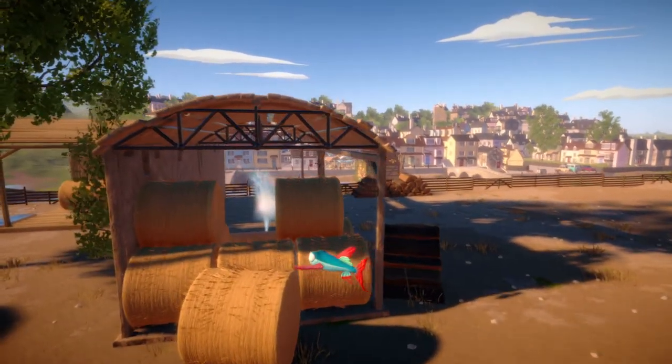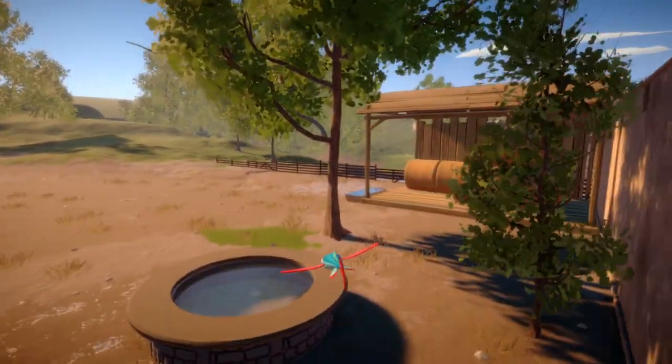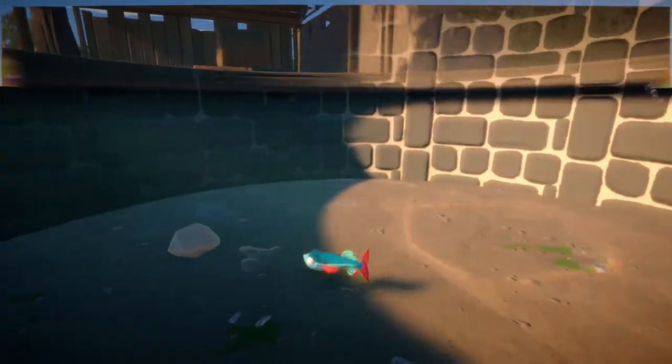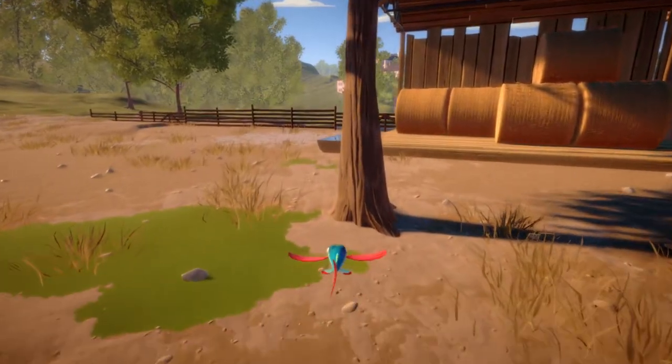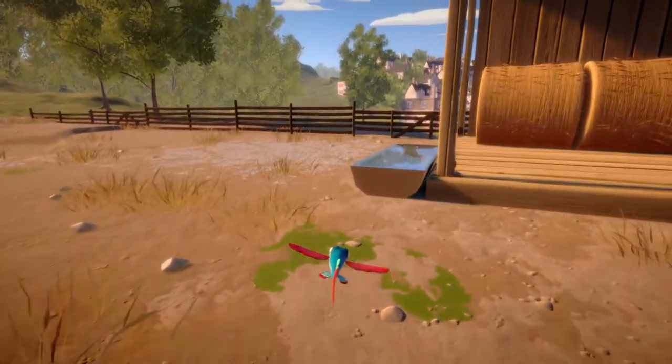Where am I going to jump into though? There's a sprinkler over there. There we go — circular tub or whatever this is. There we go, okay. I was worried there for a second. There's a little animal trough over here — let's get in the trough.